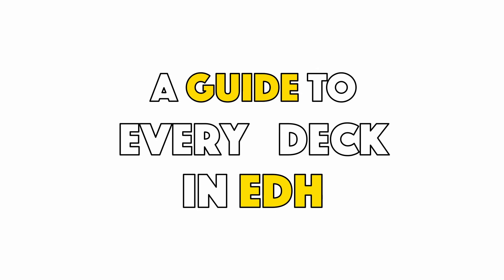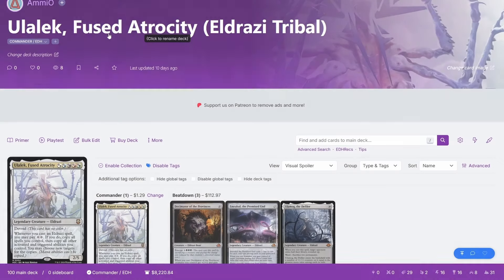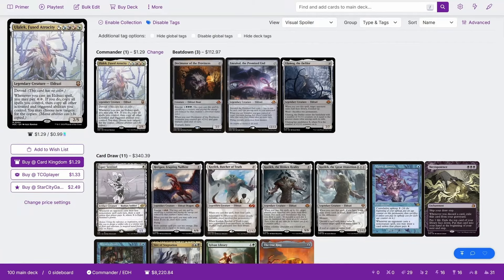Welcome to a guide to every deck in EDH. Today we're looking at Ulalec, Fused Atrocity, and specifically this is an Eldrazi tribal deck. Ulalec is a card that costs 5 hybrid colorless colored mana, so you can either pay with any combination of Wubrg or colorless.